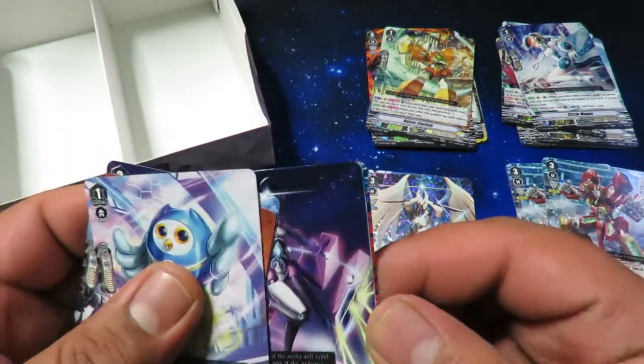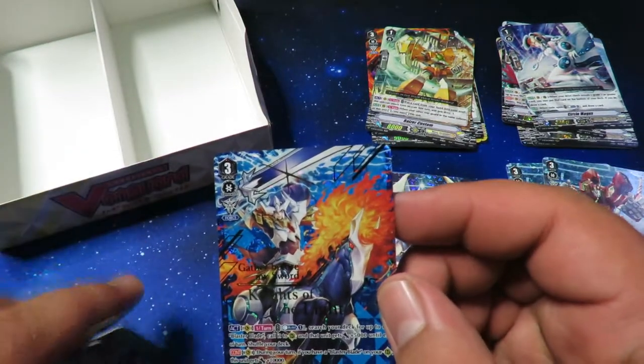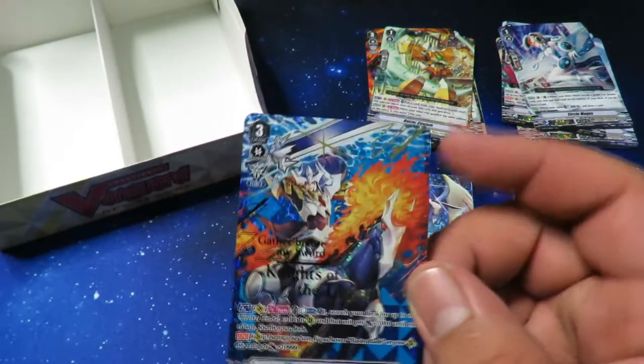We got something else at the end there — Fungal and King of Knights Alfred! That's how you pull a King of Knights Alfred — getting the SVR in the last pack! Holy s***. Look at that guys, now I just need one more.